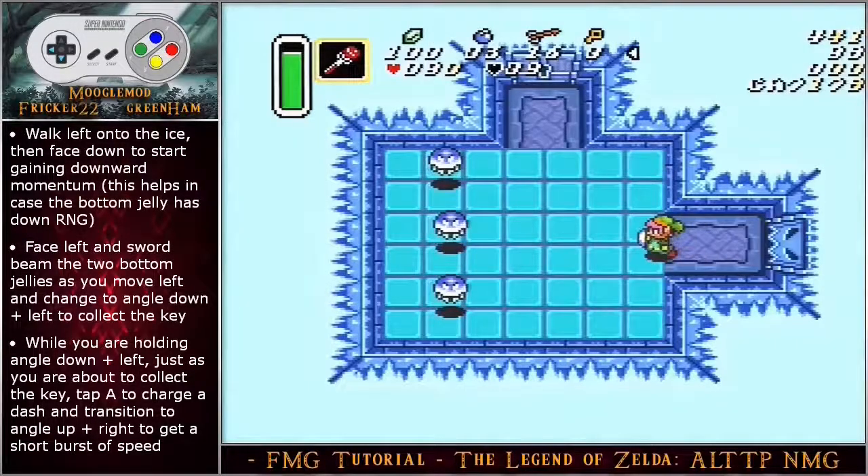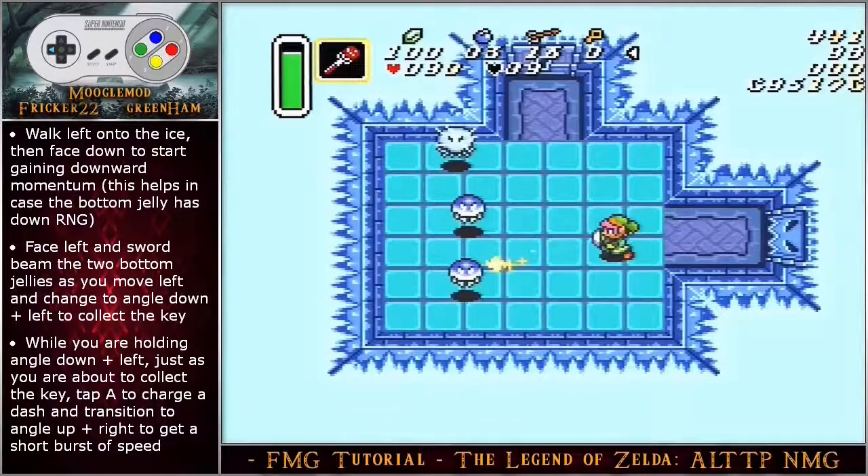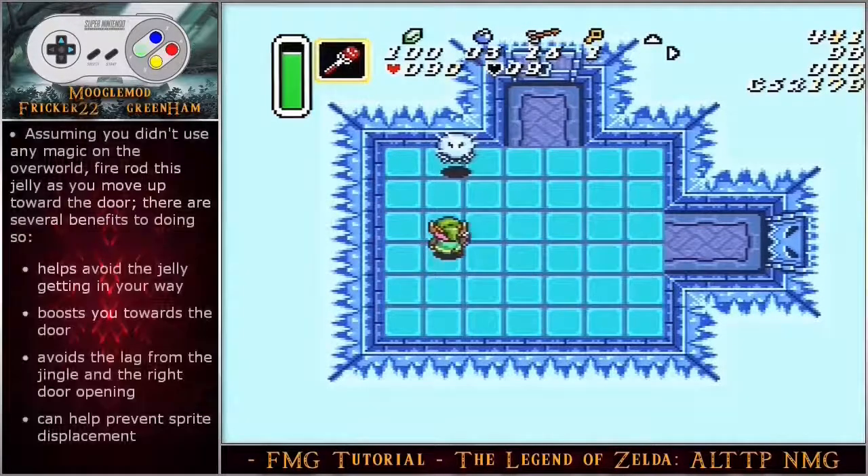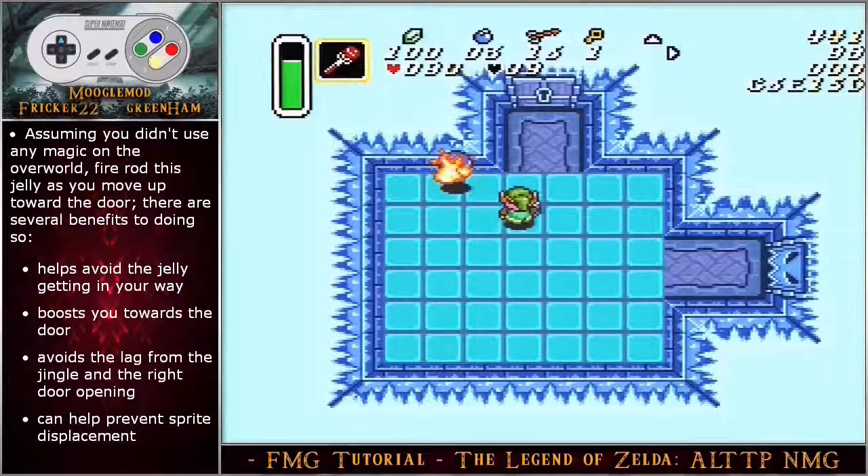Walk left onto the ice, then face down to start gaining downward momentum — this helps in case the bottom jelly has down RNG. Face left and sword beam the two bottom jellies as you move left, then change your momentum to angle down left to collect the key. Just as you are about to collect the key, tap A to charge a dash and then transition to angle up right to get a short burst of speed. Assuming you didn't use any magic in the overworld, fire rod this jelly as you move up toward the door. This helps avoid the jelly if it gets in your way, boosts you towards the door, avoids the lag from the door opening jingle, and can prevent sprite despawn if you kill all three jellies at the same time while you enter the stairs.